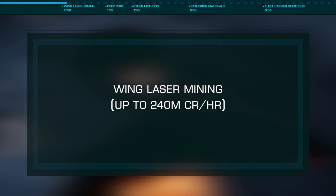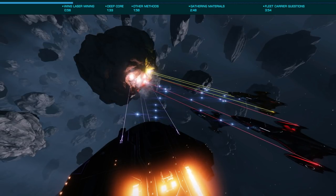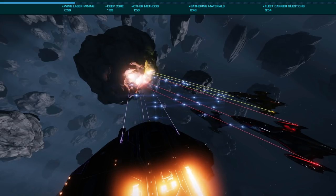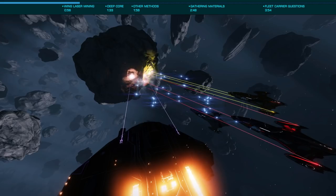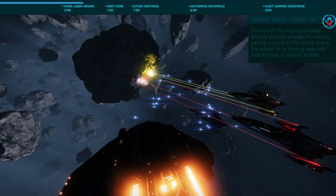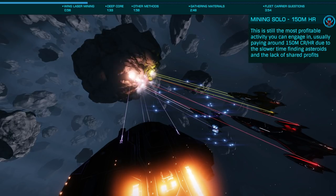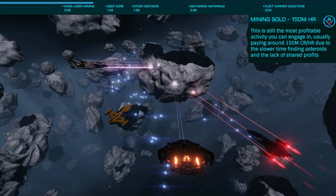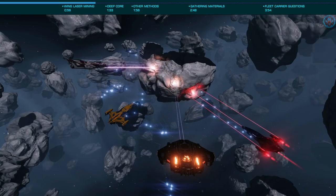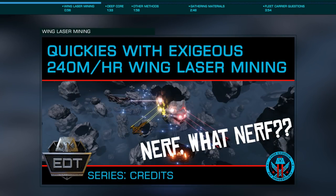At the moment the most profitable gameplay available is wing laser mining of low temperature diamonds. These have ranged in value recently between 1 and 1.6 million credits per ton, with demand and price varying on a daily basis. When mining in a wing of four large class ships such as Type 9s or Cutters, each with 512 tons of cargo space, each wing member can earn as much as 240 million credits per hour when you consider the additional wing trade profits, with something in the 200 million range being the average. As we've covered this previously, I'll link to that tutorial here as nothing has changed with that method.